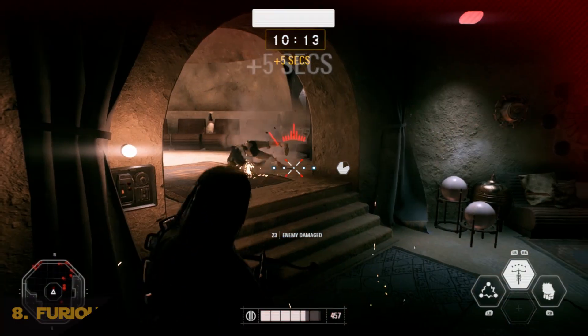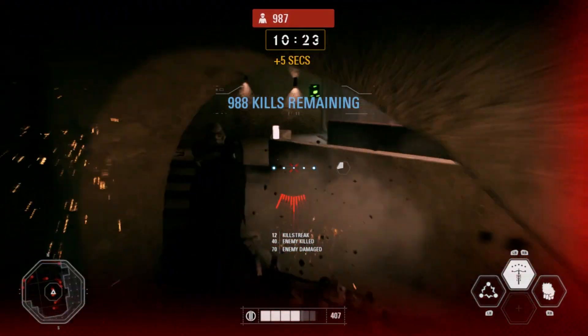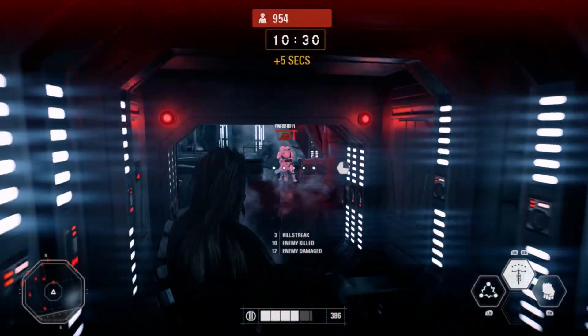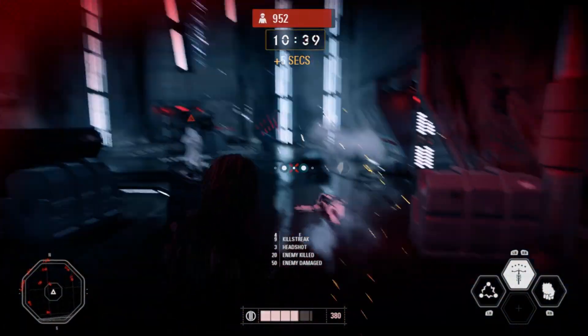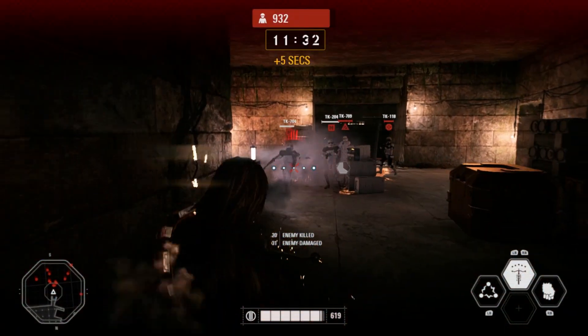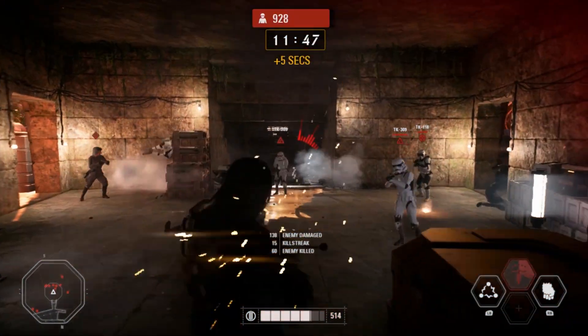Coming in at number 8, it's Chewbacca's furious bowcaster. The furious bowcaster is a super fun tool when it comes to just blowing the crap out of enemies. This power can send enemies absolutely flying, and it is completely devastating to use in Heroes vs. Villains. You can also shoot off a lot of rounds before the power runs out, so go ahead, enjoy.